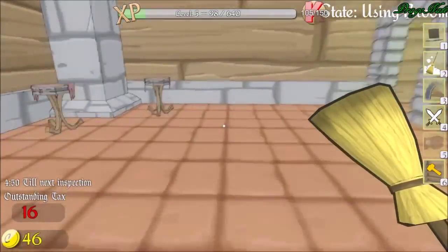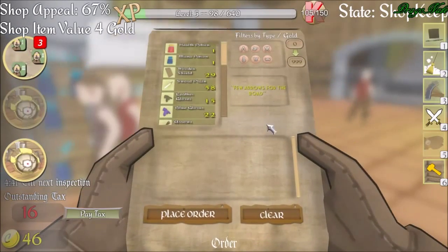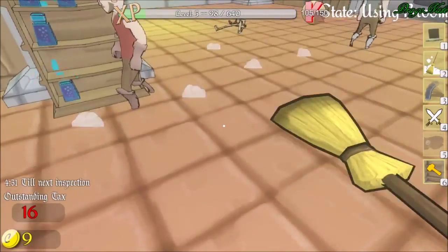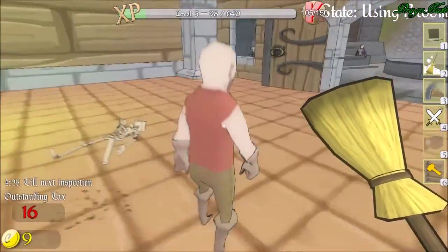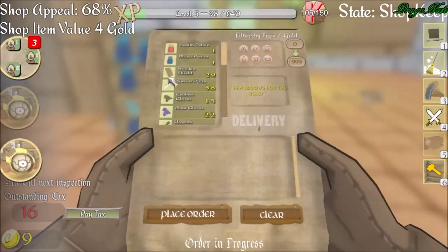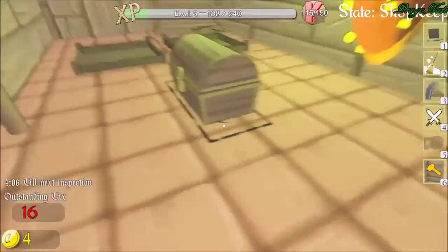Thank you. There's nothing really else of interest around right now. I got some... I'll get one of each of the gloves. You want a health potion? I'm sorry, sir, I don't have any health potions. What was that guy running away from? I better not get attacked. Go back into the shop here.